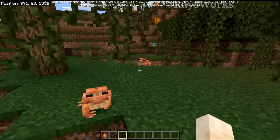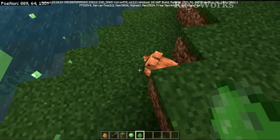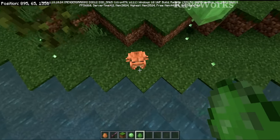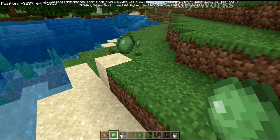Frogs are also able to croak. They chase after and attack baby slimes - the smallest ones, also known as tiny size - and they instantly kill them. You can get the slime ball drop. They're actually really fast at it too. This could definitely be used in a farm to kill the tiny slimes after breaking down the big ones.